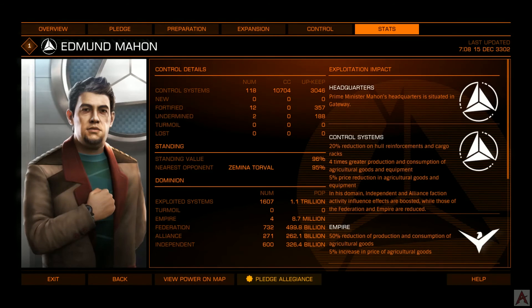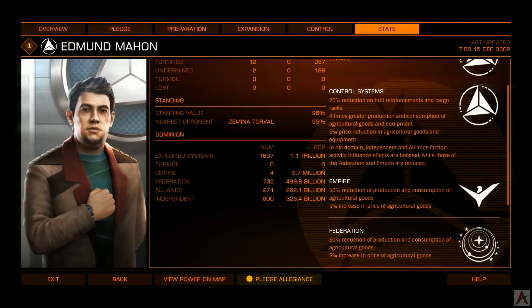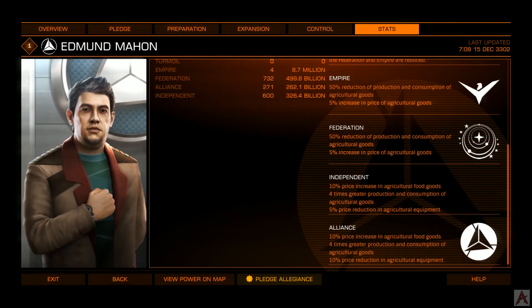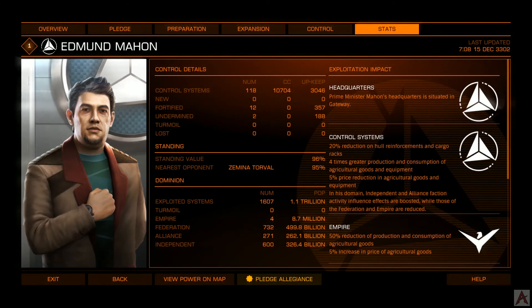The stats tab gives you a whole bunch of information on what goes on within the control systems — whether they are loyal to the Empire, the Federation, Independent, or Alliance — and each faction will have different details for these. You can also look at the control details and dominion details on the left-hand side of the panel: basic control systems versus exploited systems. Each control system has a sphere of influence, and any systems inside that sphere of influence become exploited systems.